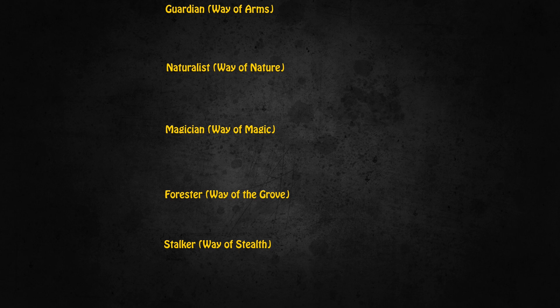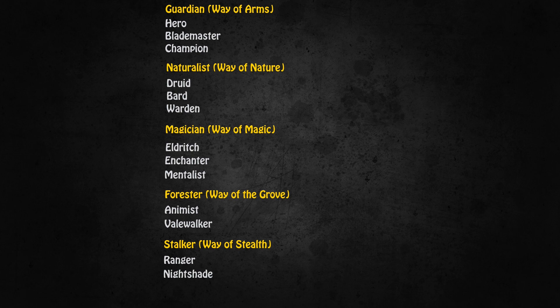The advanced classes available for Hibernia are the Hero, Blademaster, Champion, Druid, Bard, Warden, Eldritch, Enchanter, Mentalist, Animist, Veilwalker, Ranger, and Nightshade. You should really think about which advanced class you want to play, because not all races can become all of these classes. For example, if you make an Elf Guardian, you can only become a Blademaster or a Champion — you cannot become a Hero.